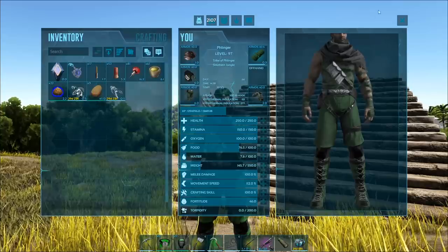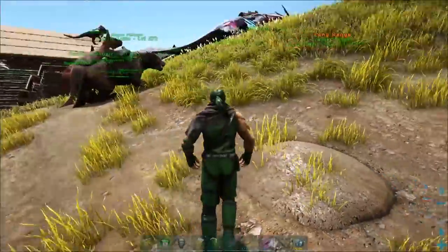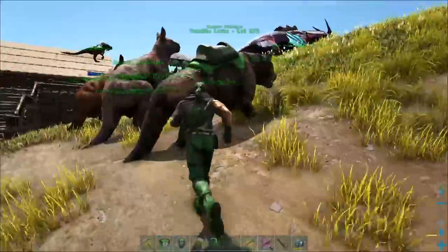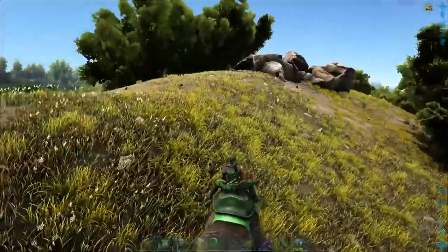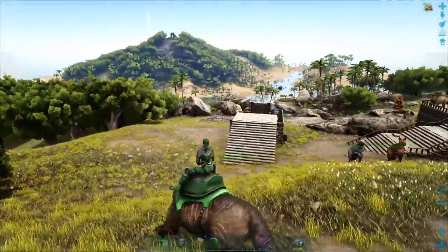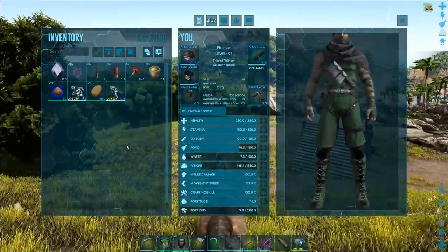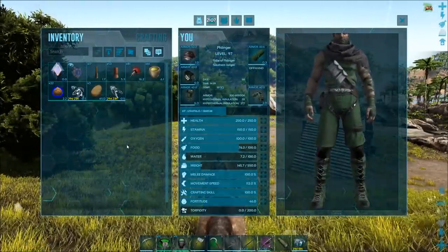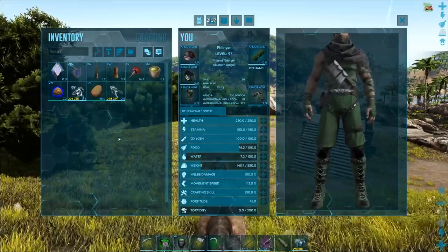Let's grab our dino. I'm probably just going to take my Thylacolio over because I like the Thylacolio — it's really good. But if we see a Perlovia, it's gonna knock us off the back. Anything Baryonyx size or larger — medium-sized dinos — a Perlovia is not supposed to aggro on you and jump out of their hole.